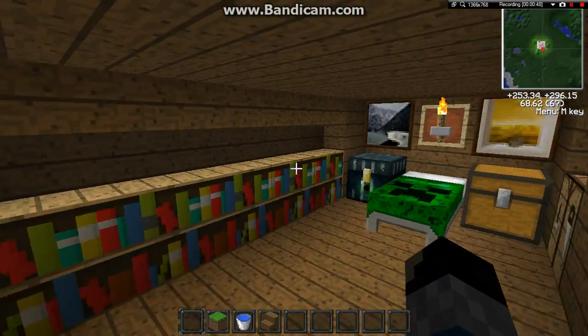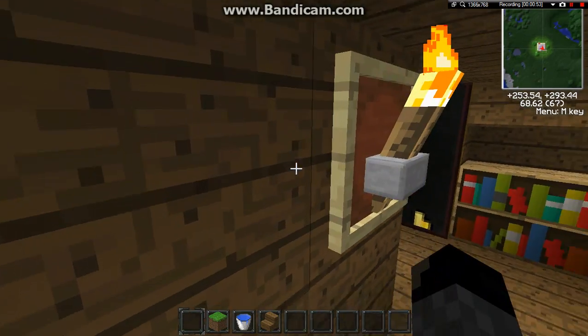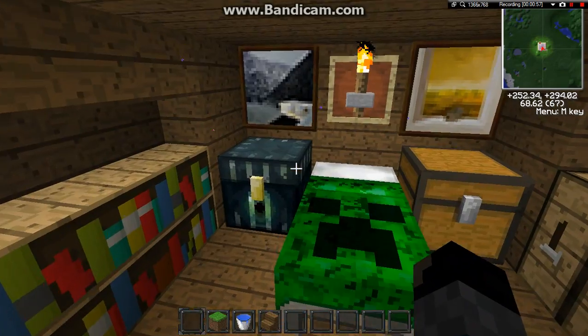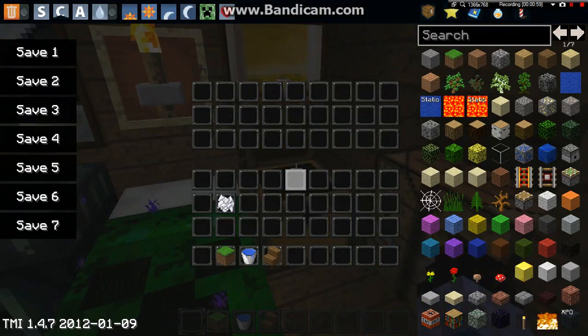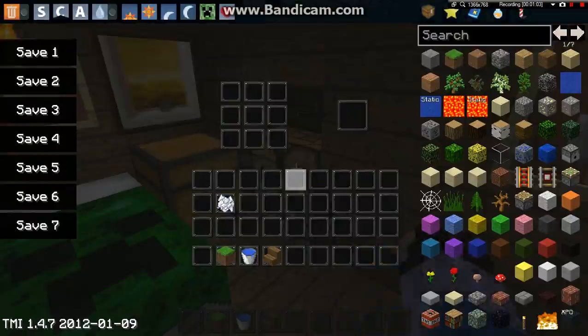Just got it down here. Lighting. Crafting table in there. I've done these little lamps which looks pretty good. And then you've got the little end of the chest that links up to the cat room. Bed. Crafting table's there.